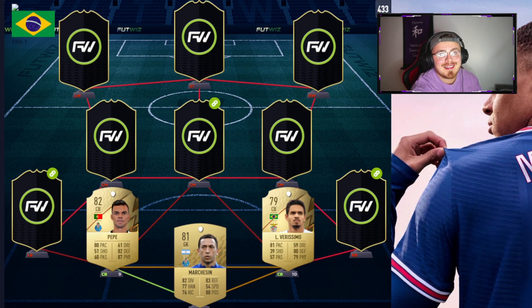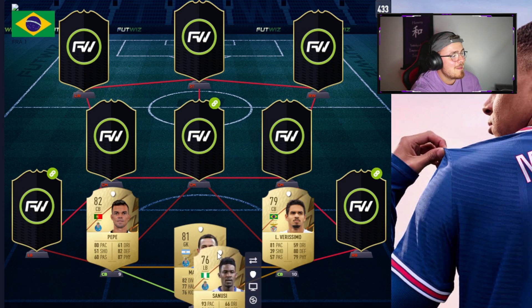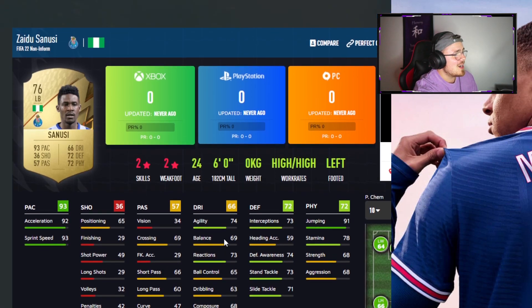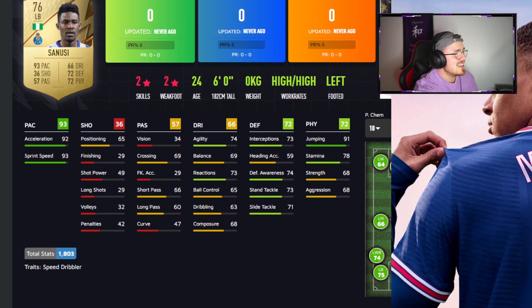Continuing with the defence, we have got a brand new card I just stumbled across — Mr Sanusi, also playing for Porto. The Nigerian man has 93 pace, only 76 overall. But you know how the game works early doors — pace is essential. 72 defending and 72 physical, so definitely a chem style to boost up those two stats. Dribbling is a little bit low for a fullback. Looking at the in-games: only 2-star 2-star, which is pretty shocking. Agility and balance are a little bit on the low side unfortunately.